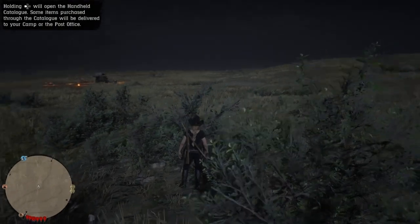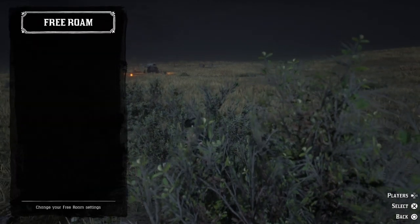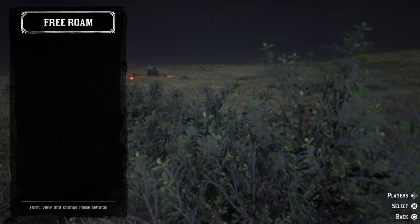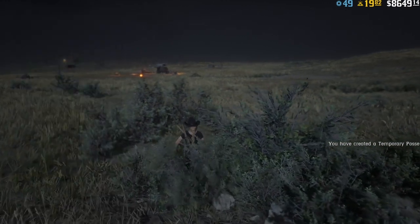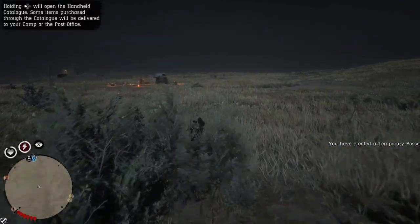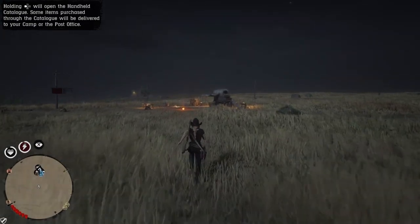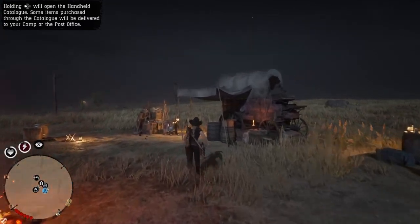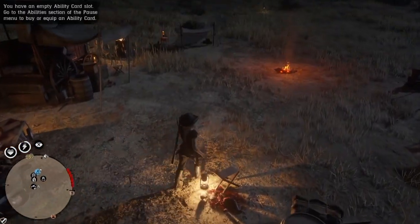Once you have exited those settings you should spawn in a lobby by yourself. From here, once you've spawned in a lobby by yourself, do not go check that you're alone — the first thing you want to do is turn your social matching off and start up a posse. As soon as you've done that, make your way to your camp. I suggest you stay as close to your camp as you can.